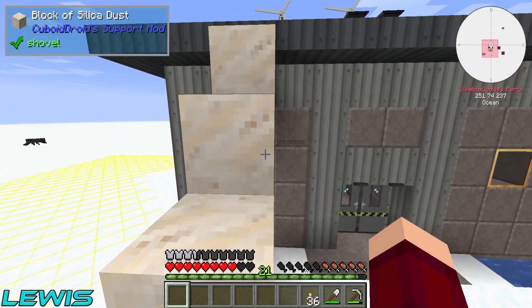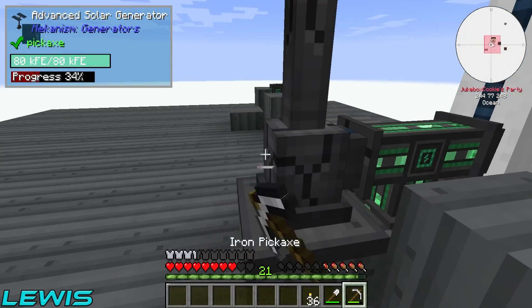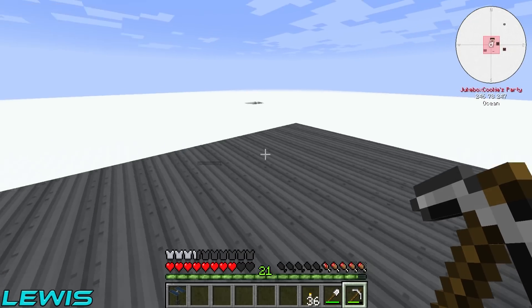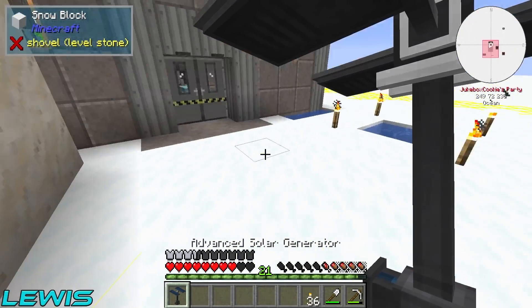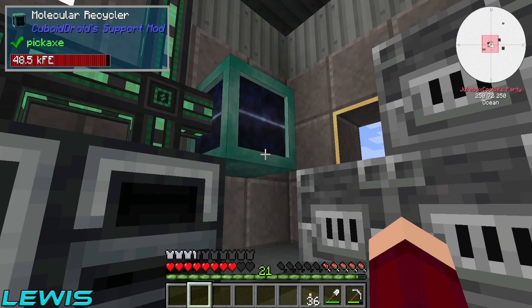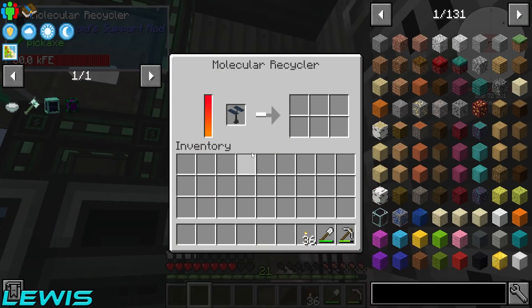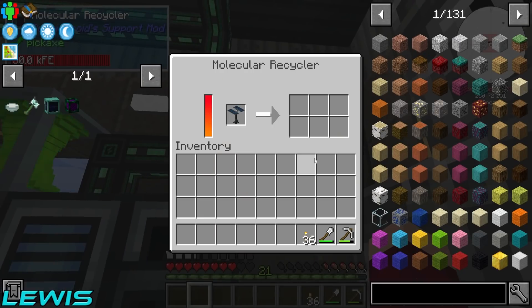We just got RNG'd the hell out of right there. It says right at the top of the quest line — you probably only need one for now. Well, we're not even allowed that. We've got RNG'd out of here. Oh, we're bare bones in it — look at it. If this one gives us nine, I'm flipping my table over.